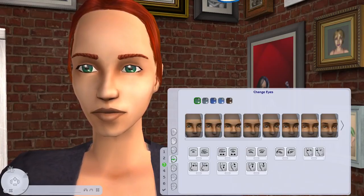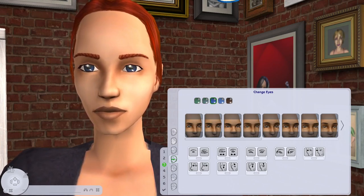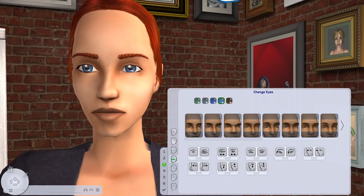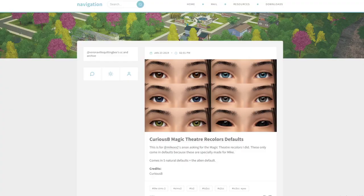Now that we have our new skin installed we can move on to the eyes. In my opinion the default eyes in The Sims 2 are one of the only features that did not age that well and they look pretty soulless. If you're looking for a Maxismatch option I would suggest Poppets Plain and Simple Eyes by Poppets Sims, which also comes with a matching alien eye. For a more realistic option I would recommend the Curious Bee Magic Theatre recolours, which also come with a matching alien swatch.